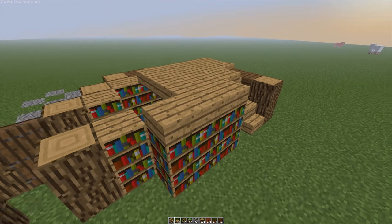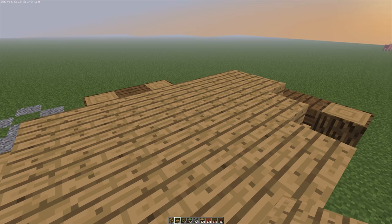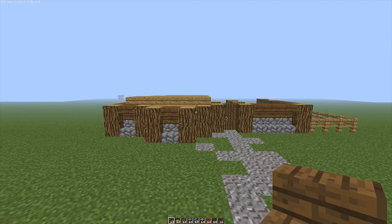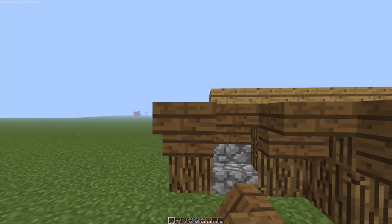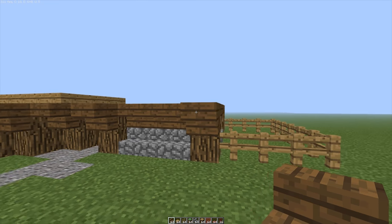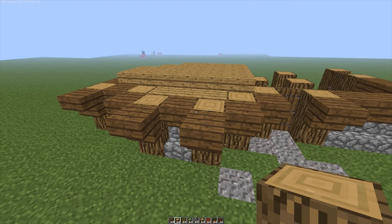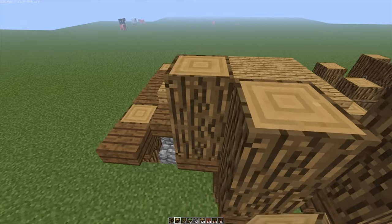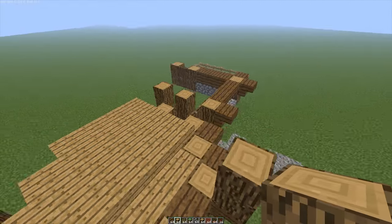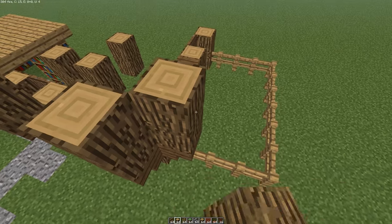That's going to be the ceiling of the second floor, so we're going to have to do a bit of experimenting. It might work, it might not work. Let's first take a look at how the second floor is going to come together because seeing as I'm trying to make this a miniature house - which clearly isn't going to be a miniature house - I want to see how the top floor is going to look. I'm going to go for two blocks of oak wood all the way around the building, going room by room.